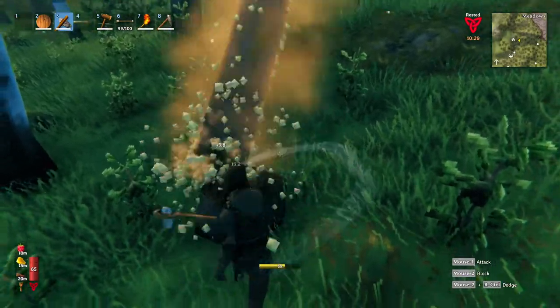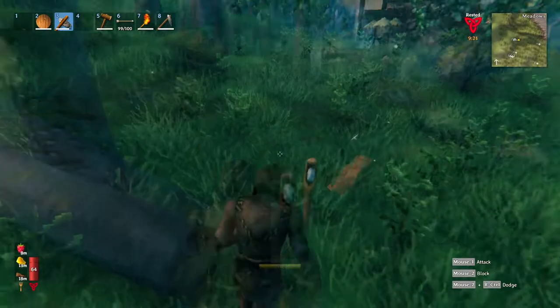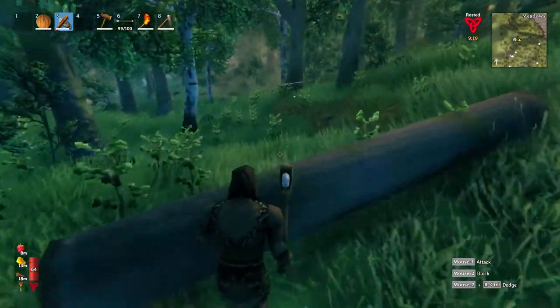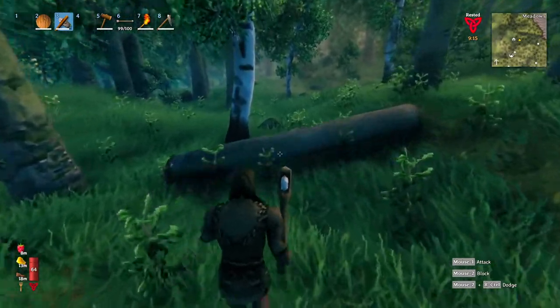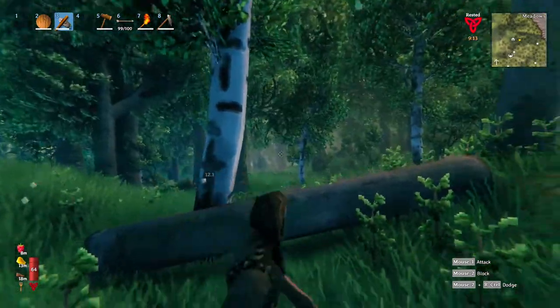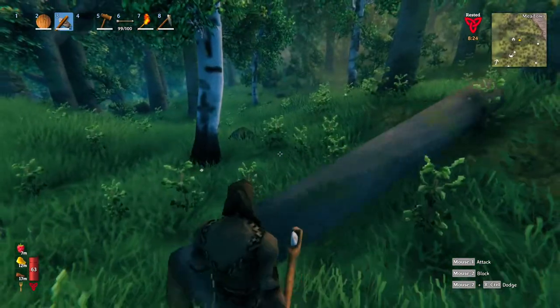Birches are too hard for the flint axe. Instead, cut down a tree next to it, push the log uphill, and let it roll down against the birch.